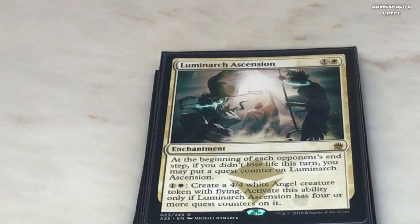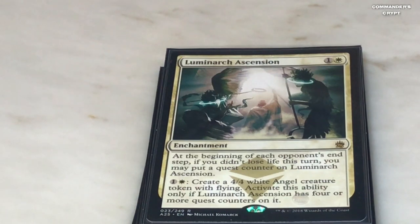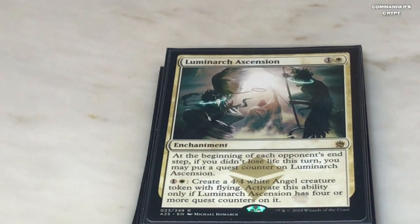Luminarch Ascension could be a bomb if you play it early. It's really good — you'll start popping out angels. Late game, if someone board wipes, that's when you play this. But if you've got a bunch of land or ways to make mana, you can create tens and tens of angels and just start smashing everybody all over the place.